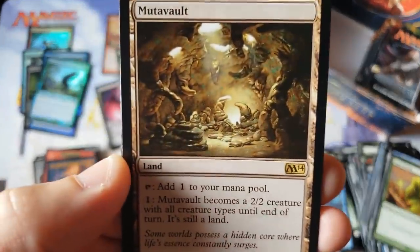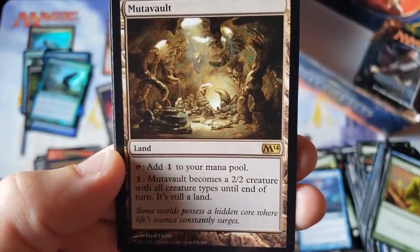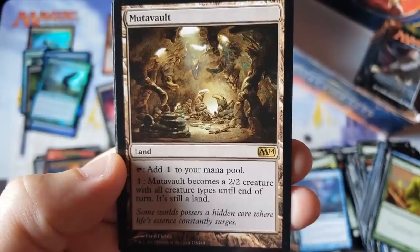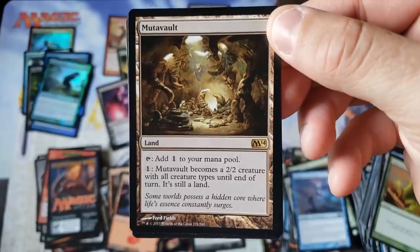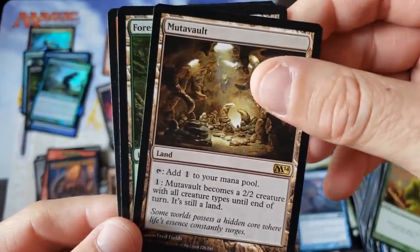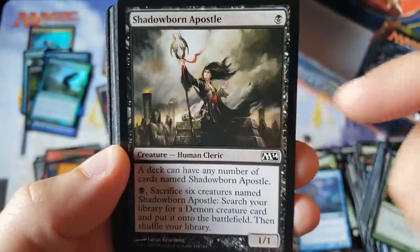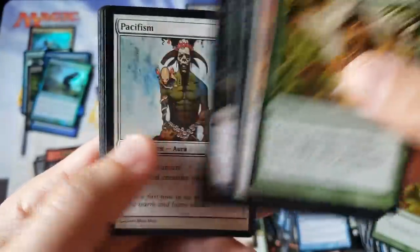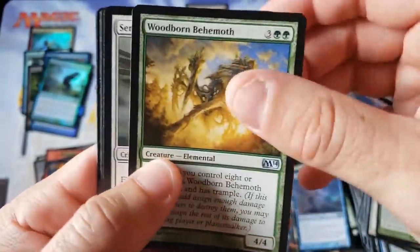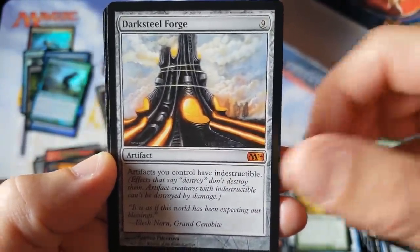Now we're hitting the spice! Do you guys want to talk about Mutavault? The impact it had on everything? How big of a deal and how expensive this card was — this was the most expensive card in Core 2014 for the longest time. Was this the first printing of it? I'm not sure. Mutavault was such a big deal — I can't even explain. There's our Apostle — three, four dollar Common card. Mutavault and a Lily. Well, this video just turned really quick. And Darksteel Forge — wow, holy crap. Maybe all the good cards were just clumped together.